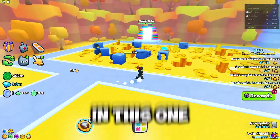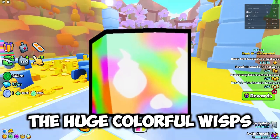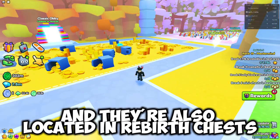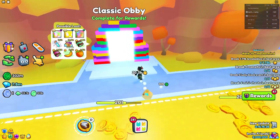What is up guys, welcome back to another video. In this one we're going to go over the best ways to collect the huge colorful wisps inside of the different mini games for Pet Simulator 9. They're also located in reverse chat, but let's just go take a look. As you can see, there's a classic obby.